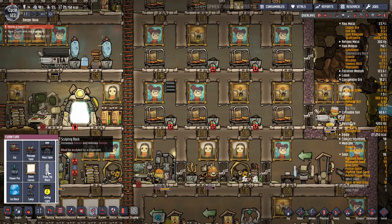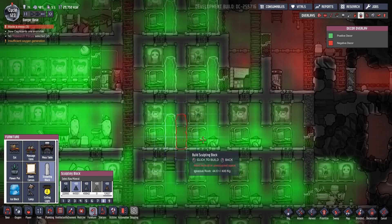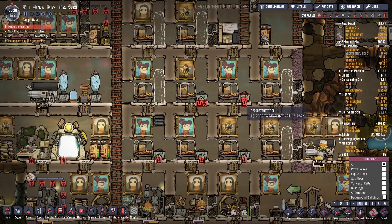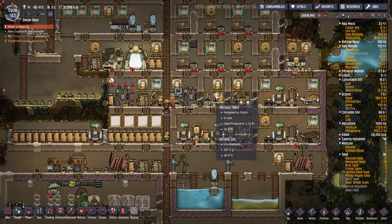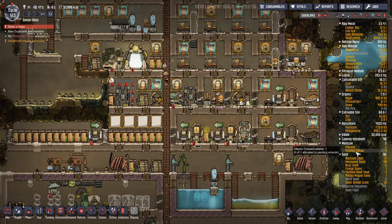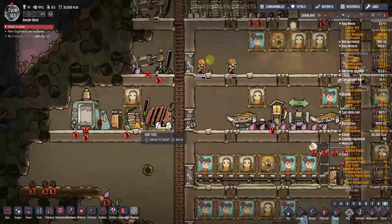We're going to go for sculpting blocks in the rooms. We've got the space to do it. Then we need to remove some of these things here - deconstruct that, that, that, that, and that. We do have an artist who's told to do nothing but arty-farty stuff - Ellie the artist. So if we put these on a nine first, they will get built and then our artist will come and art them up. She's chipping away - well done, Ellie. Just what we want to see.